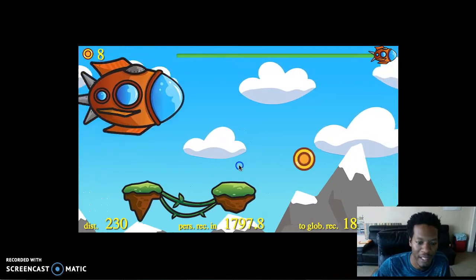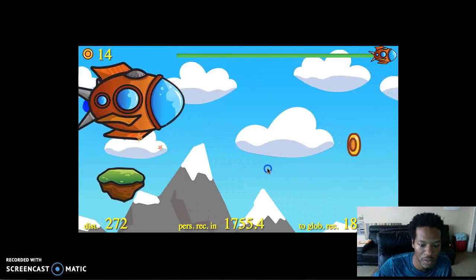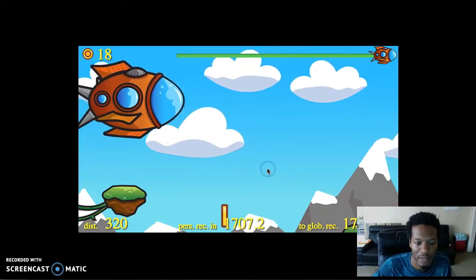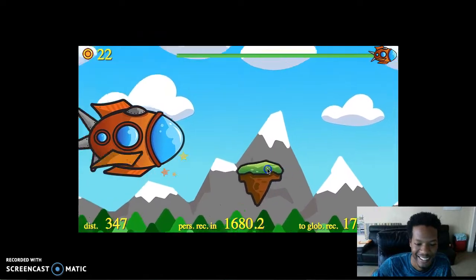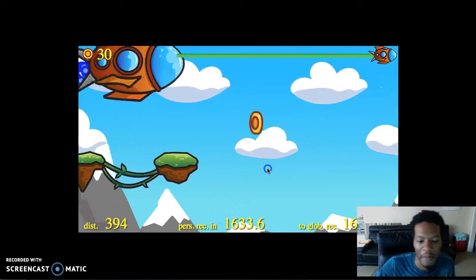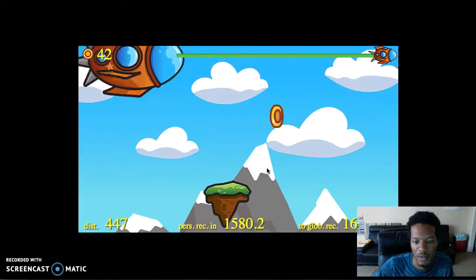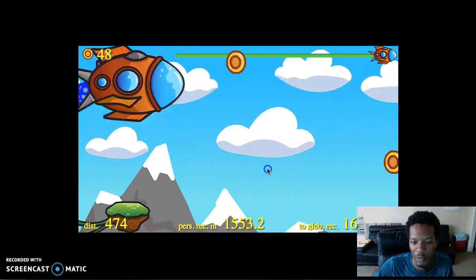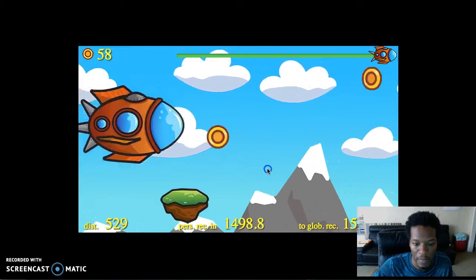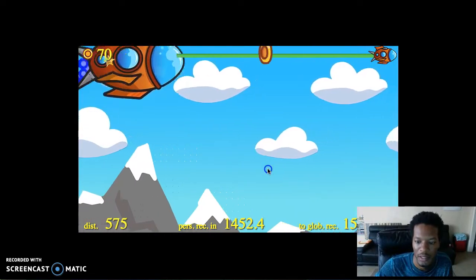The game starts off slow. I used to hold the global record but someone beat me — it's always good to have competition. Watch out for the spikes — that's really all you need to worry about. The Ether you can win is in the form of shards and gems. Don't worry about the coins — just watch out for those spikes.